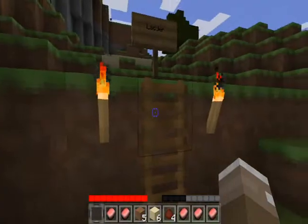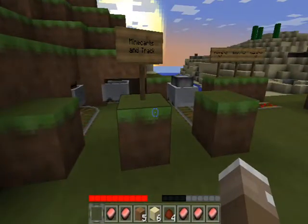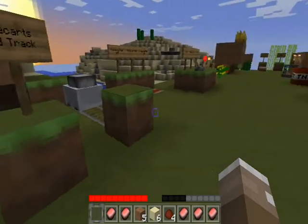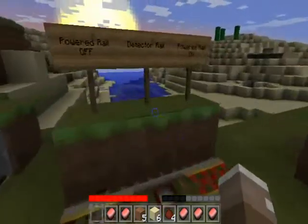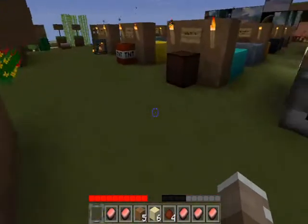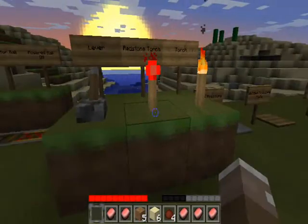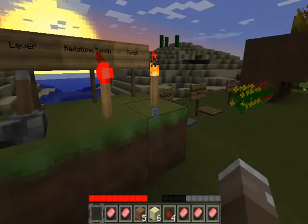To start off, we have a ladder at the beginning. We have minecarts and tracks. We have power rail off, detector rail, power rail on. Lever, redstone torch, and regular torch.